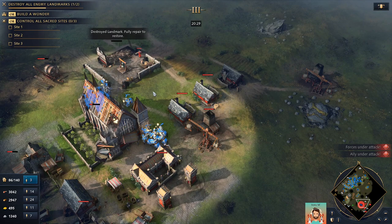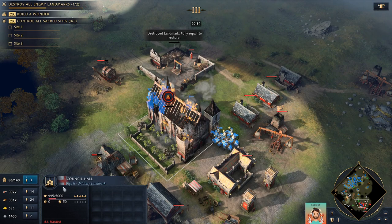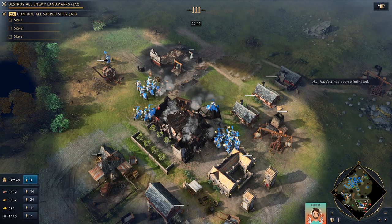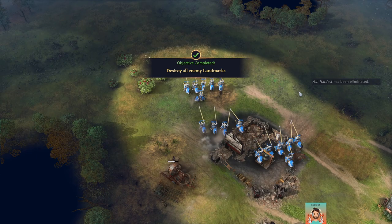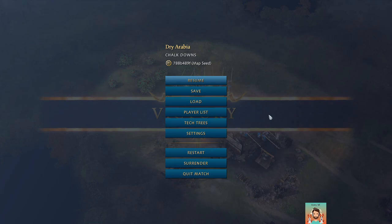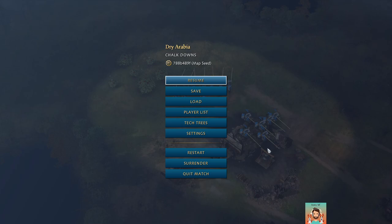I'm really surprised by some things — like the town center range, and not being able to see its HP because it has garrisoned units. That's so important. It's the hardest AI and the game's over. Thank you for watching, hope you found it enjoyable. Obviously it took a while longer than needed, but you've got to wait for upgrades. It's not really very challenging after you kill the first 20 villagers or so.